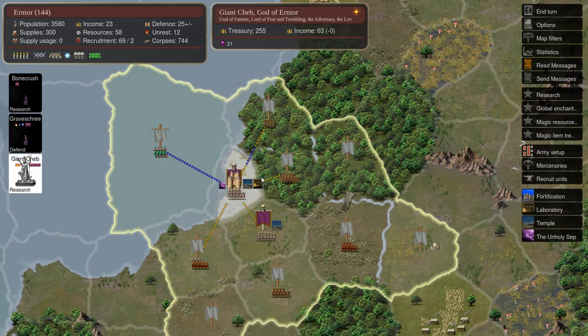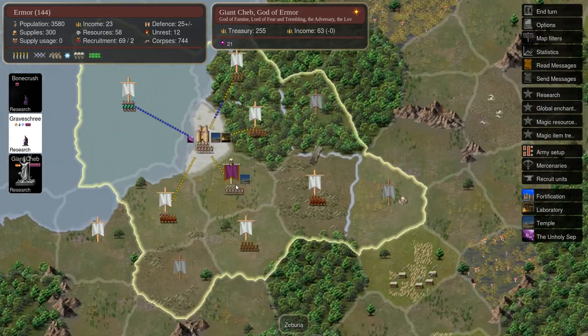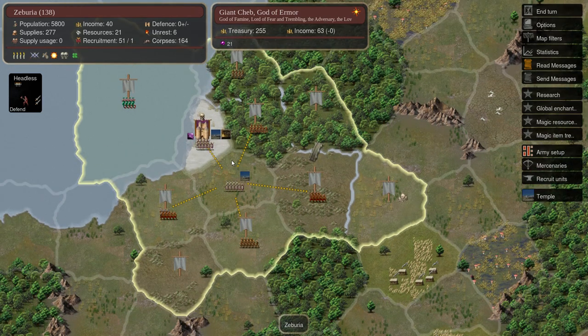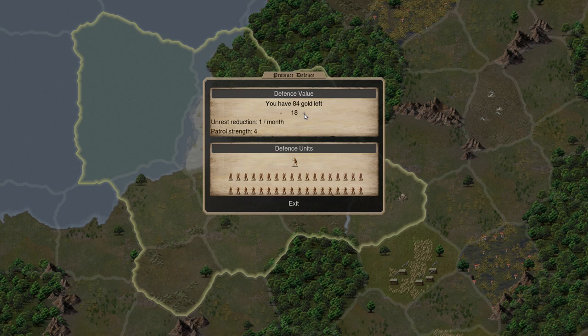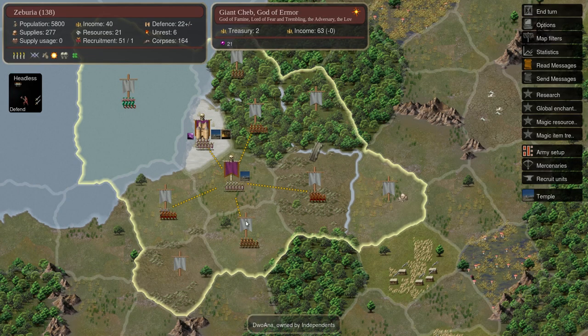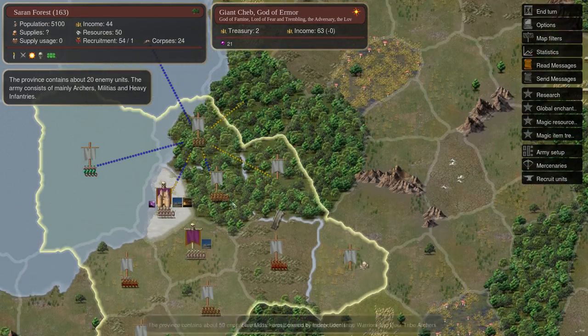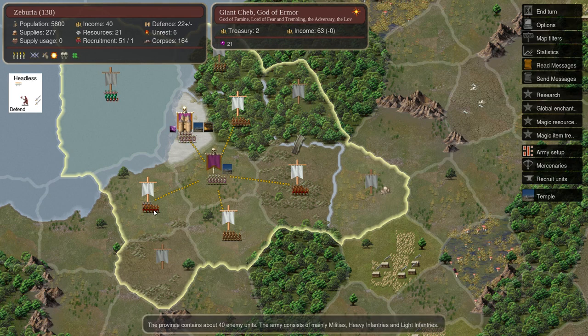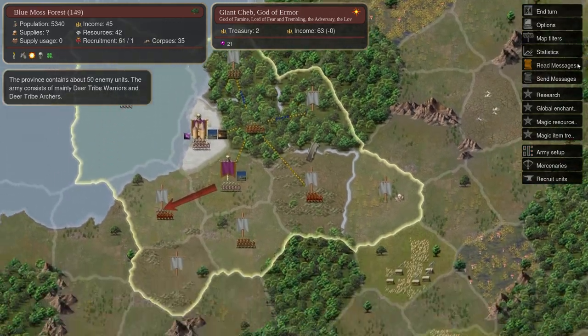Let's get our god back to researching. Graveshree — he's our Dusk Gilder that we just summoned. We'll put him on research too. We still need another two death gems before we can summon the Archbishop. In the meantime we've managed to construct a temple in this province. So now I'm going to set up just a basic defense here — an army that will sit here and defend against attacks. That way I can keep moving with my main army. I've got 40 units in this province and all the surrounding provinces have around 40 units too, so I'm going to attack the next 40-unit province.